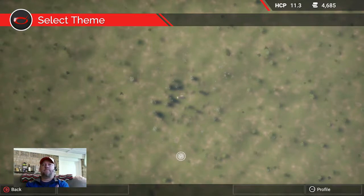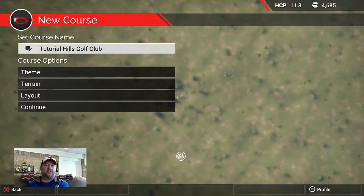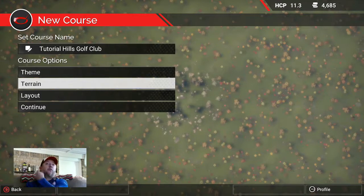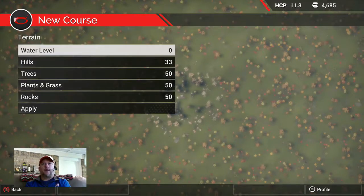When you start up a new golf course, right smack in the middle next to the layout button is your clubhouse. It populates your golf course with a clubhouse — you can move it, delete it, do whatever you want. It's a nice starting point. Now let's move on to terrain.